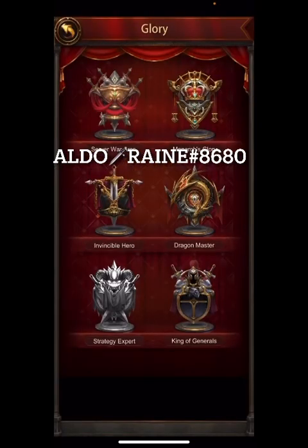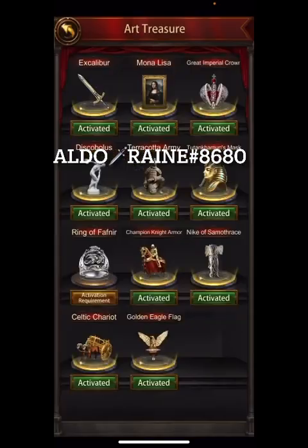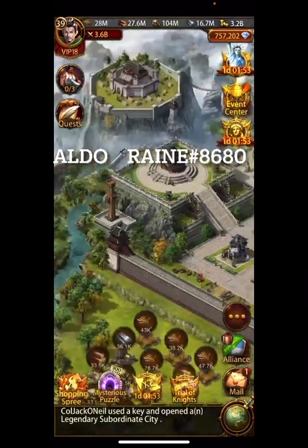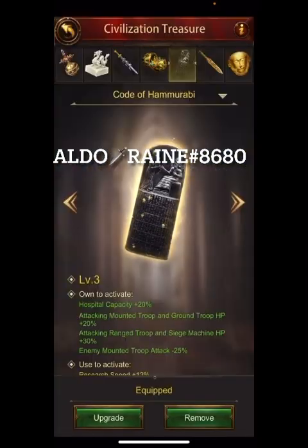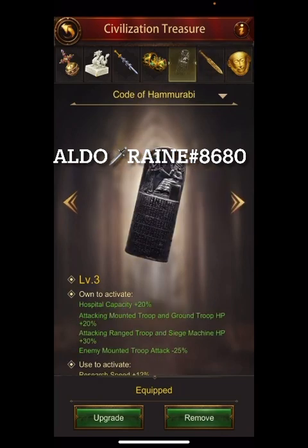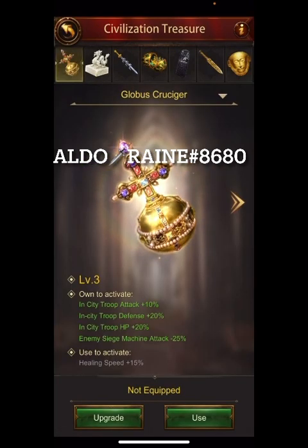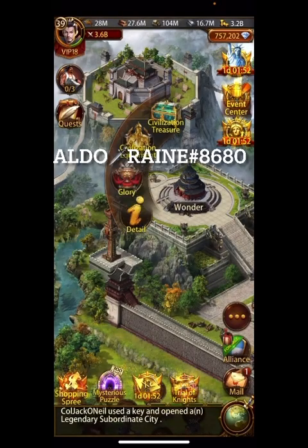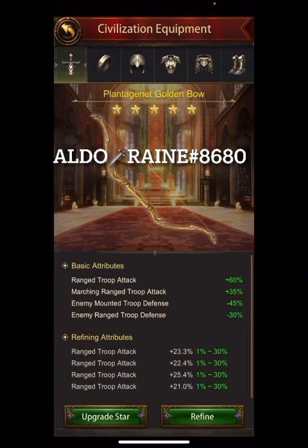Let's look at the other achievements. Everything is done except Strategy Expert, which — if we look at the Art Hall treasure — will be the only thing missing there as well. That is BOG top 100, kind of the least desired of everything. Civilization treasures: everything is level three here and on its way to level four — 200 out of 1600.